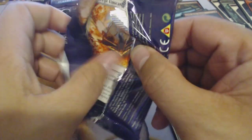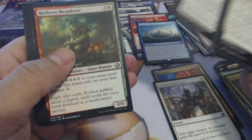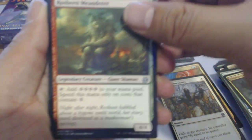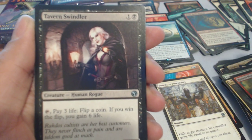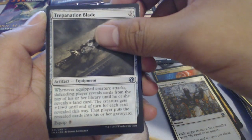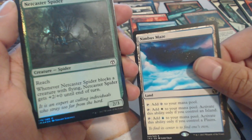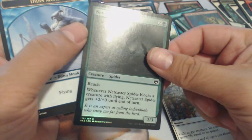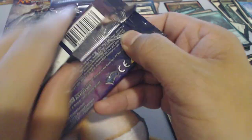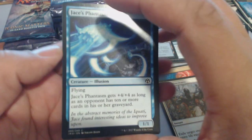All right, let's get a few hits in a row, turn this box around. Rochine Meanderer, Tavern Swindler, Trepanation Blade, and another Nimbus Maze. Last box we had a double rare — it was a Spirit Monger — so this is a lot better. Would rather have a double Ancestral or something, but you know, can't ask for everything.